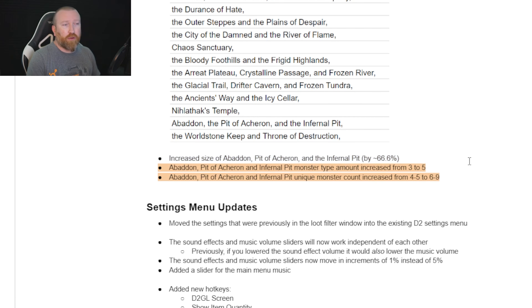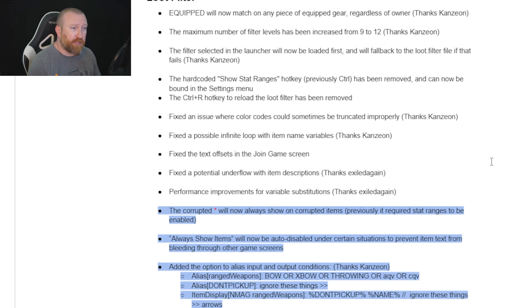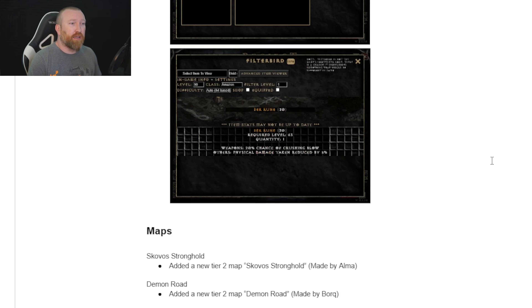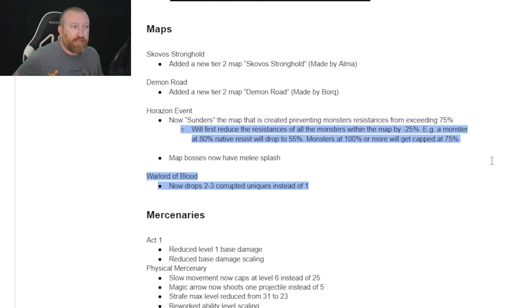If you like playing those corrupted zones — essentially the terror zones from Diablo 2 Resurrected — they've limited the number of places there are, and the next one that spawns is usually somewhere closer to where you were. In Act 5, those red portals like Abaddon and Pit of Archeron have been made into mini maps you can transition to in the open world. They have higher density and higher unique monster count, and they're pretty much all level 85 zones, so they could be really worth farming.